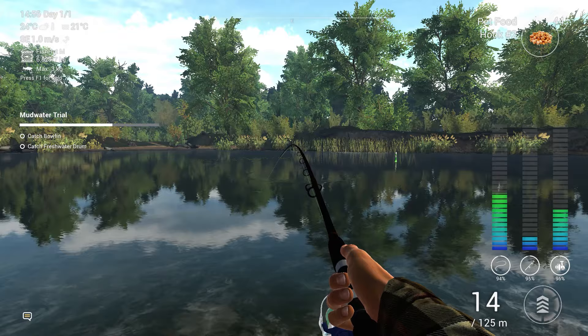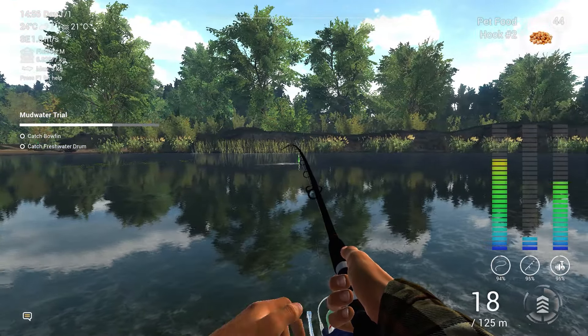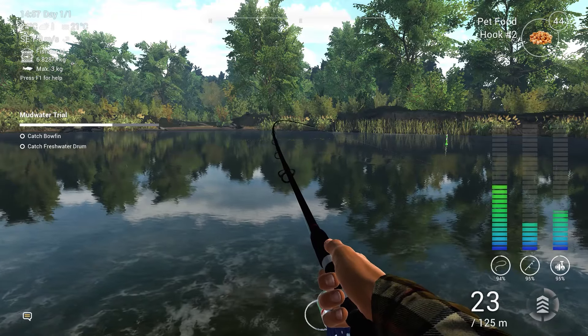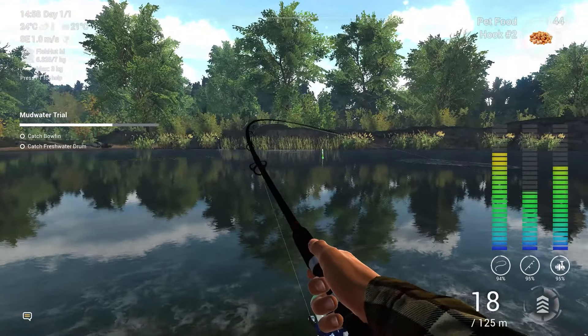That is definitely a bowfin. Bowfin are extremely strong and at the beginning of the game they are a pain to reel in, especially with beginner setup — they do so much damage while you do nothing to them. We will also have to catch a trophy bowfin later in this episode, which will probably be the hardest trophy on Mud Water River. The fish is slowly getting tired — we got it in. It is a bowfin. We got the bowfin done.